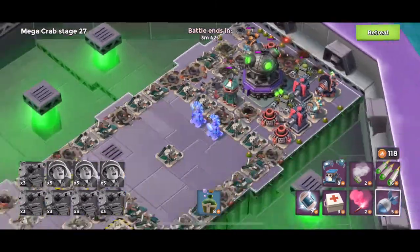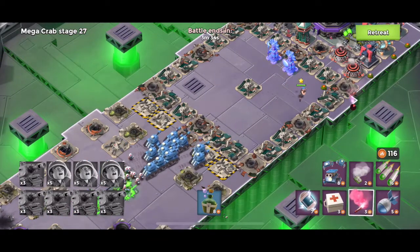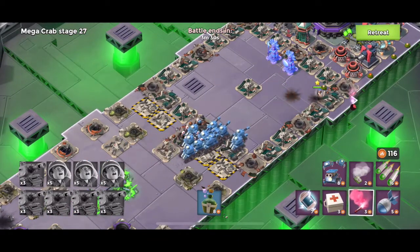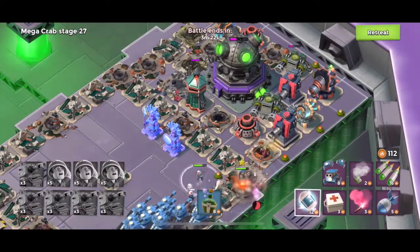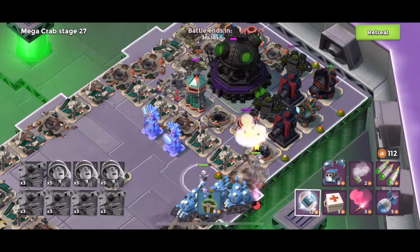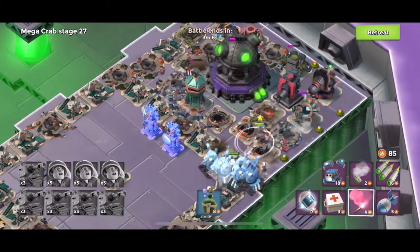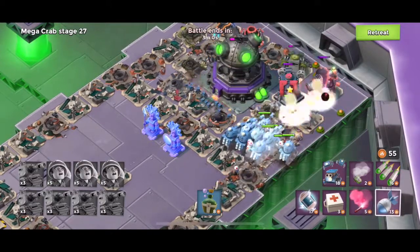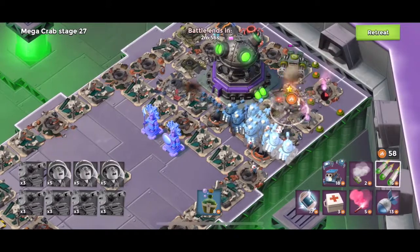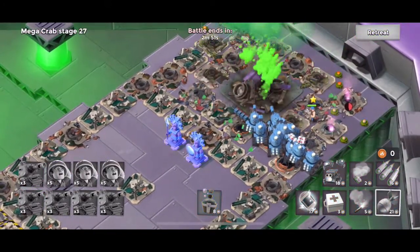This is a piece of cake. We're going to finish off that Boom Cannon we targeted at the end of the last attack. Now we'll flare right and keep these shocked — shock one more time, flare off this Boom Cannon. Stage 27 is down.